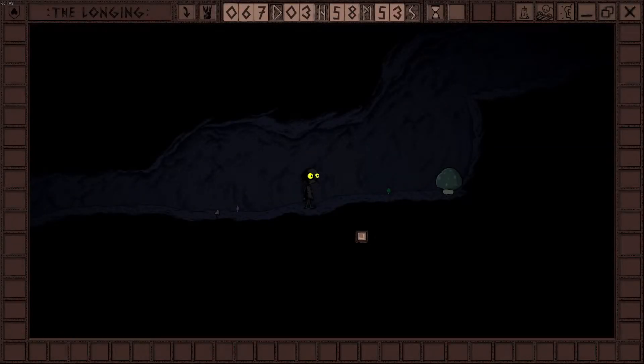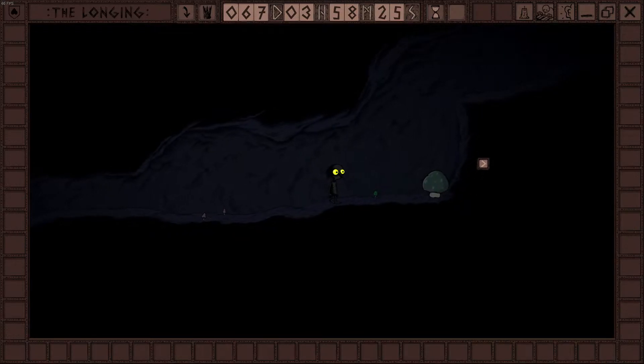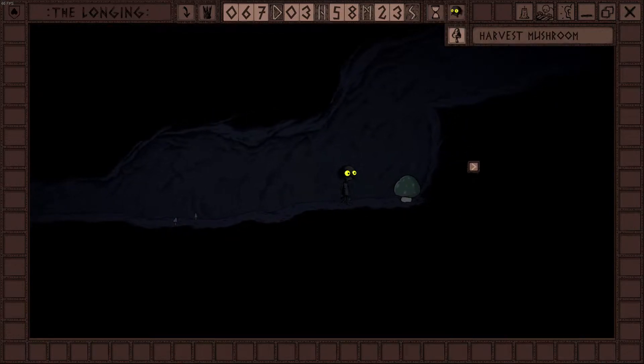Good afternoon and welcome back to another episode of The Longing. Today we are going to hopefully be exploring this upper area, if we can actually reach it, because it looks like this mushroom has grown as expected. It seems like if we put a green mushroom to the left of a purple glowy mushroom, it will cause the glowy mushroom to swell and grow to a large size. So we are going to go and try it out.